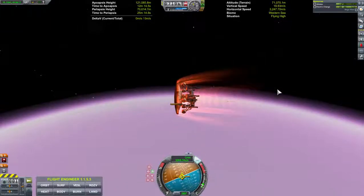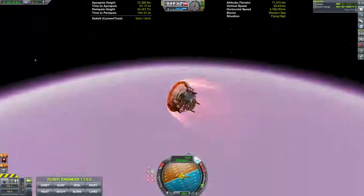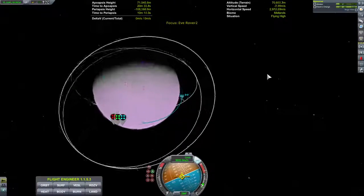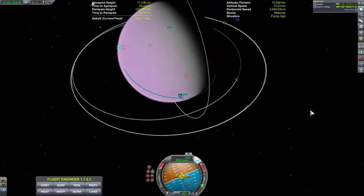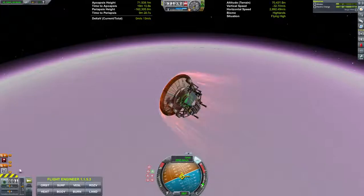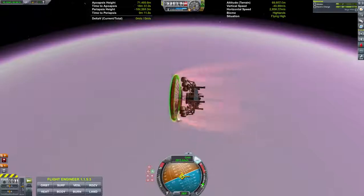We're climbing, but we are still slowing down. We've got some ablator here — 220. If this drops below 100, or if the block drops below 90... We're climbing — I believe we're going to land this time. We are going to land; we just kind of skipped through the atmosphere a little bit, but we are coming back down. We are over the western sea, which is unfortunate — we're going to land it in the dark.